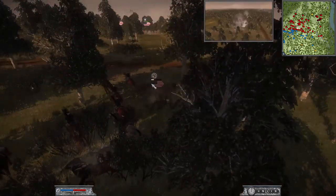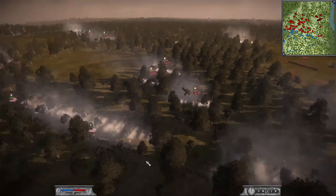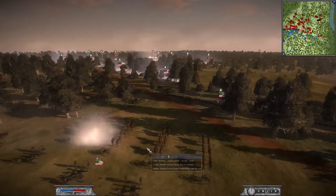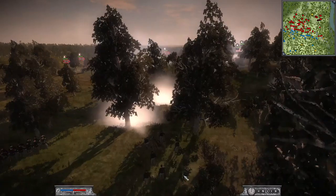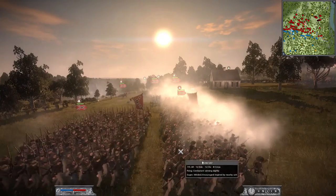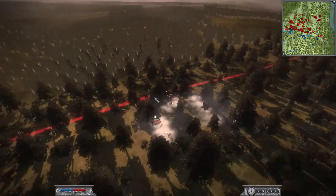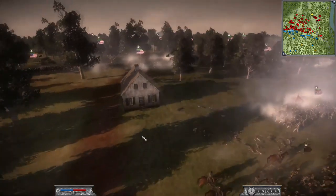I believe I lost my general — McLernand did run, though he does come back. The morale in this mod is so finicky. The artillery is wavering here — they're trying to put some pressure on the center. The Confederates are pushing up very close. My artillery is firing and putting some hurt down as the Confederate mass pushes around the flank; I'm going to have to start shifting it.